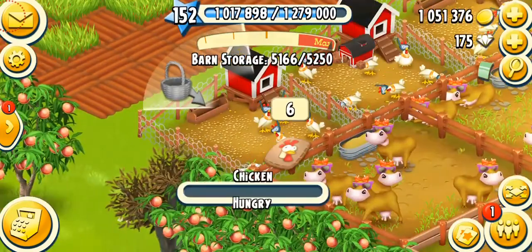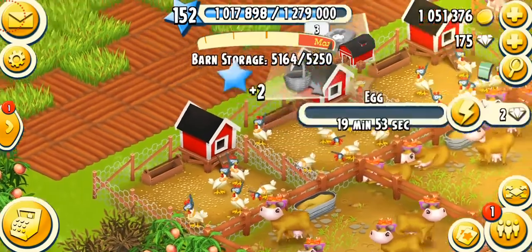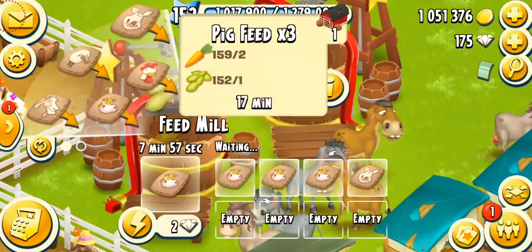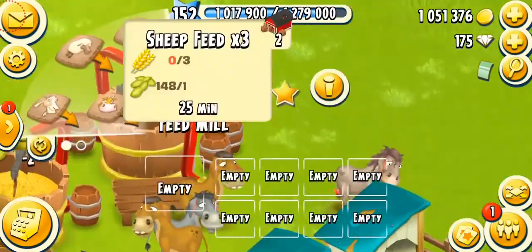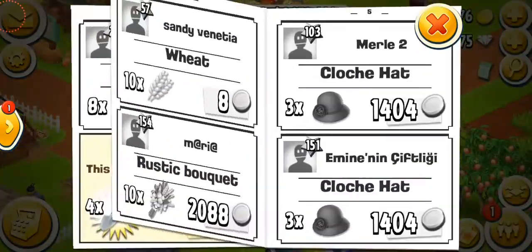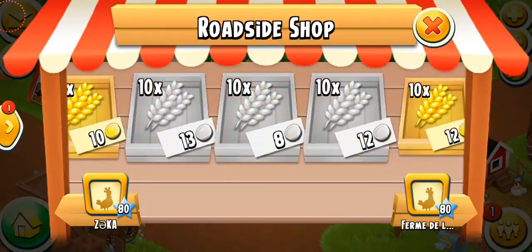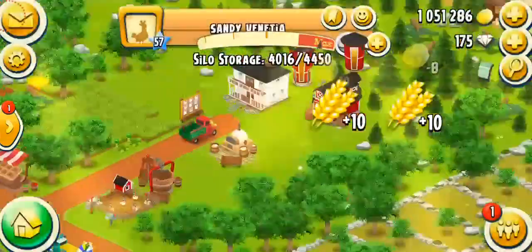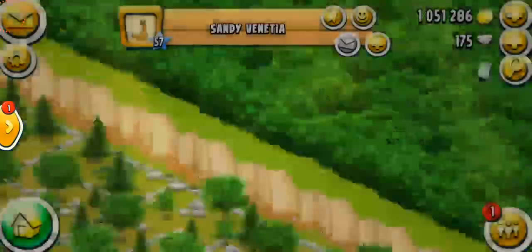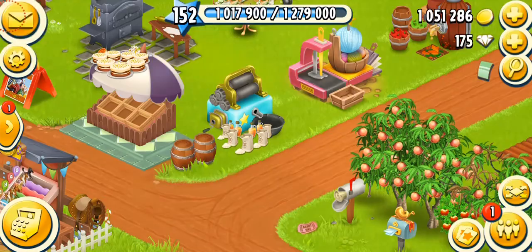I'm gonna feed the leftover chickens. Now I need to put some feeds in the feeding area — let's put four of these, five pig feed. I don't have enough wheat, my wheat's gonna be ready in 26 seconds. Let's see if we can get wheat from the paper — yep, let's get that. That's for eight coins base price. That seems like it might be a bot farm but I'm not sure.